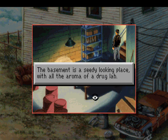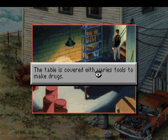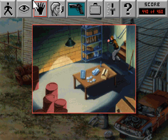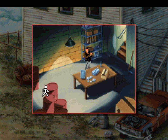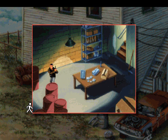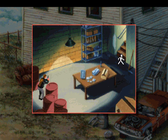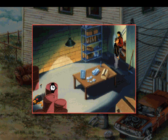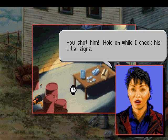Looks like a drugs lab. The basement is a seedy-looking place with all the aroma of a drug lab. The shelves have various supplies; the table is covered with tools to make drugs. Let's proceed with caution — draw our gun again. The barrels contain chemicals to make drugs. Got him! Hey Pat, there you are — you shot him! Hold on while I check his vital signs.